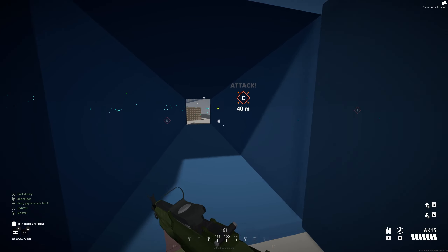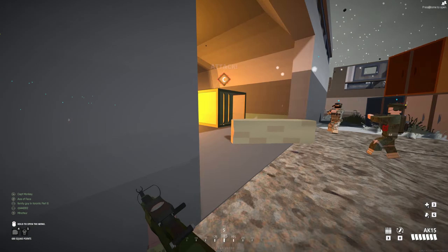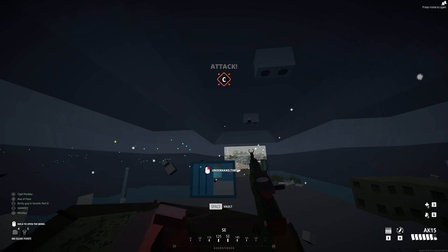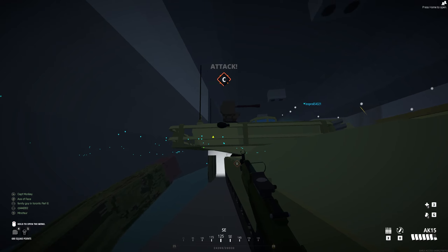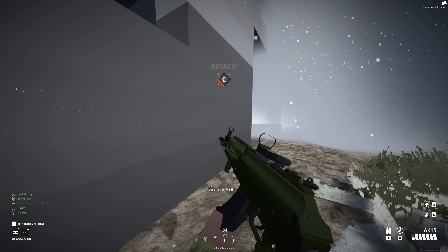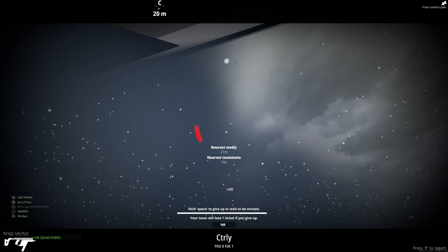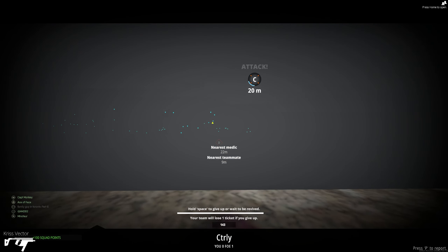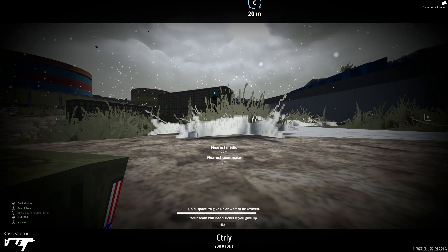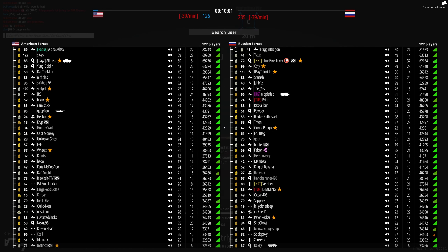Let's go ahead and charge in for glory and honor. Got an enemy over there — chuck a grenade. Got to run from my own nade. Hopefully we don't do damage to our own tanks. That was an enemy — I thought that was an ally, I thought we pushed, but apparently not. Not off to a good start in this game, and we're losing.